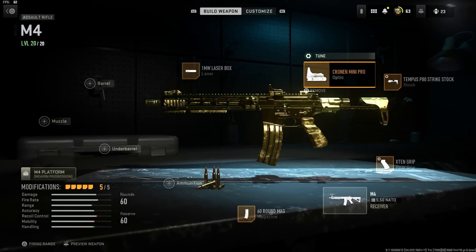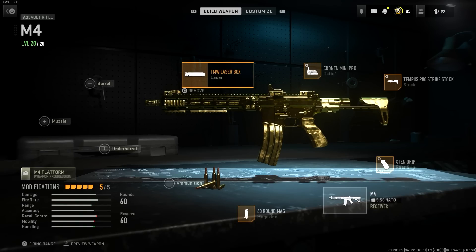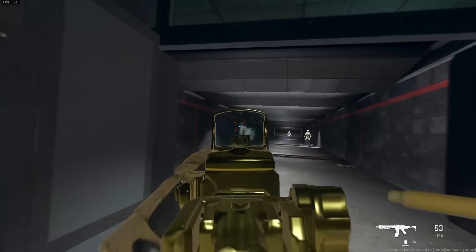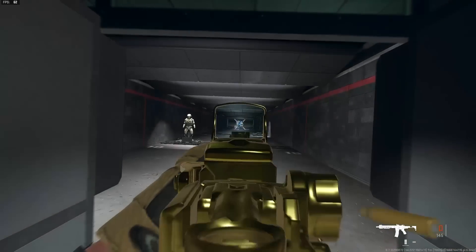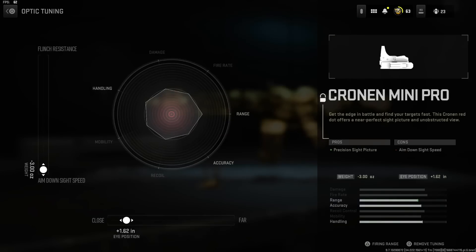I want to show you one more thing quickly — in the optic tuning, if you set the eye position to close you can see the visual recoil is harder to control even at mid and close range, and at long range it's tough. Definitely set that to far — it's the nicest when you do that.